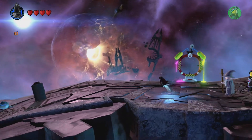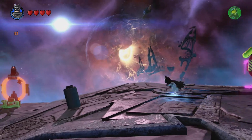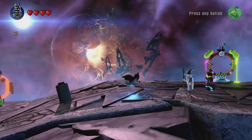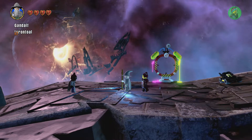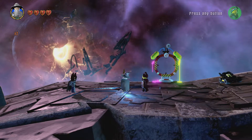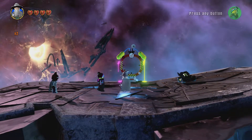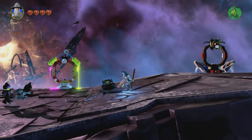Now let's jump right into Gandalf. Gandalf has magic, so he can move stuff with his magic. Also he has illumination, because he uses his staff and he can light up rooms.